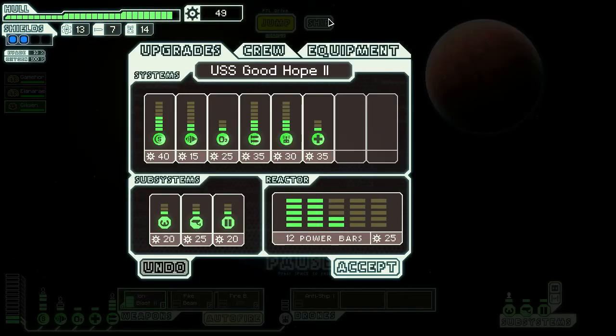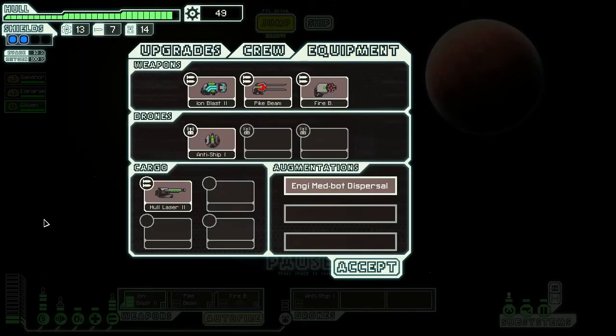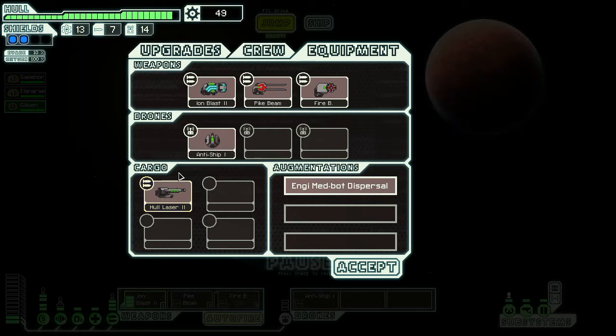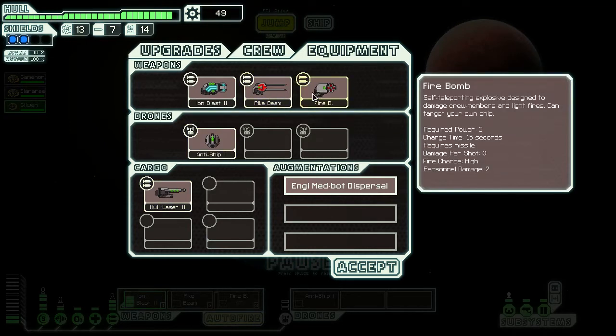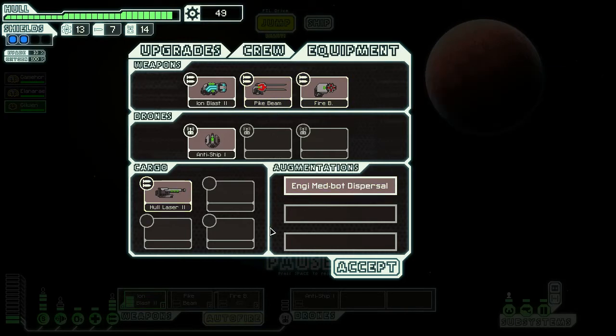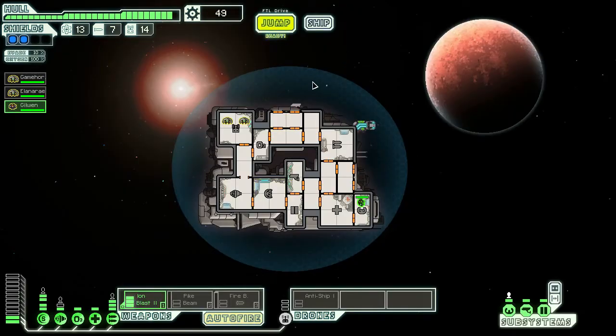What did we get weapon-wise? Hull Laser 2. Maybe if we would sell all those things we could get that other laser. Hansen, Aayla back to the shields, and lieutenant Game Holder to the weapons.